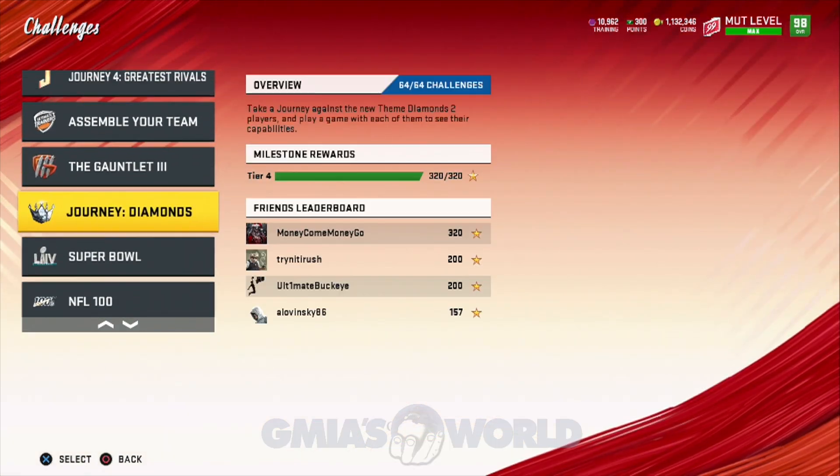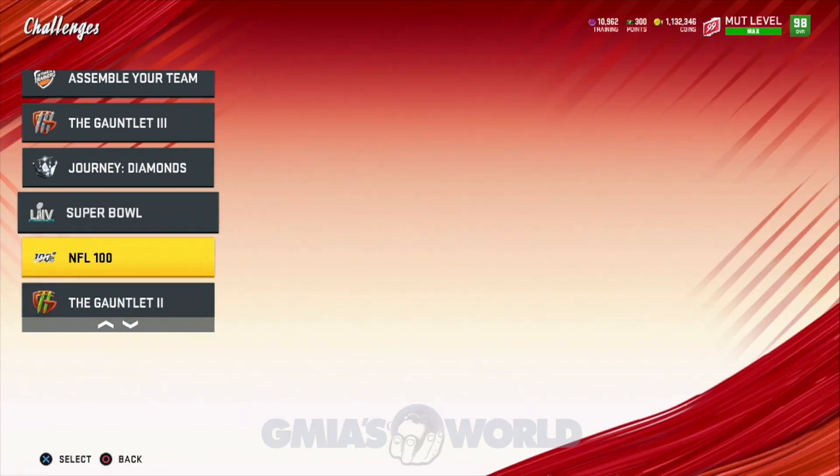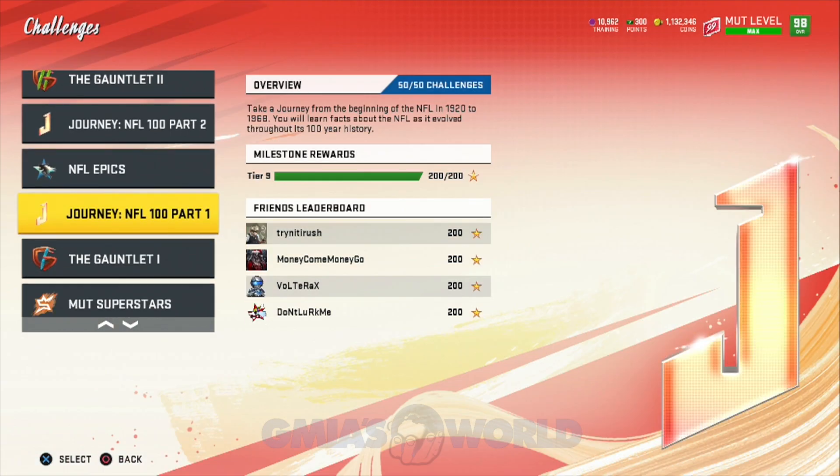Journey 4 is this one right here. Journey 3 is this one — it's just Journey with the diamonds. So if you're looking for a numbered Journey 3, it won't show up like that. This one shows it as part two, and obviously this shows us part one.